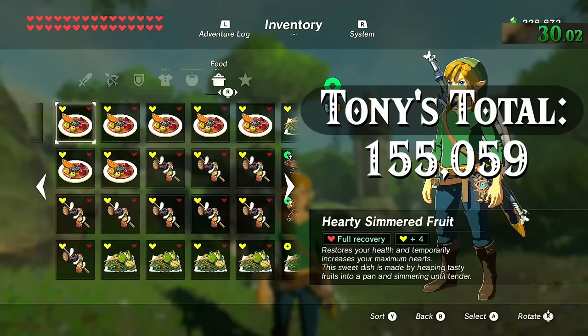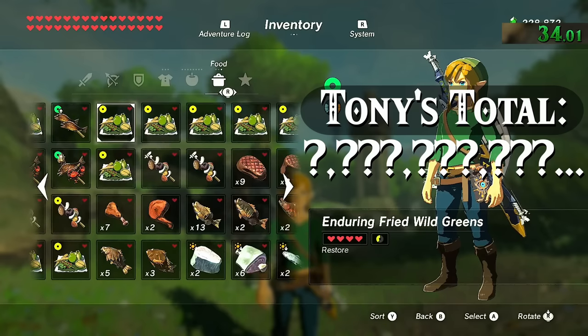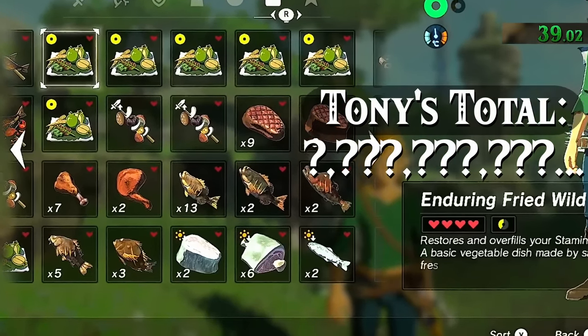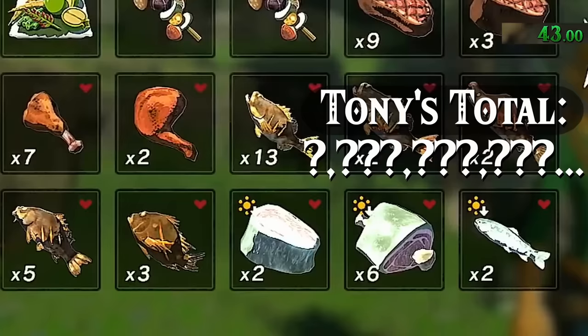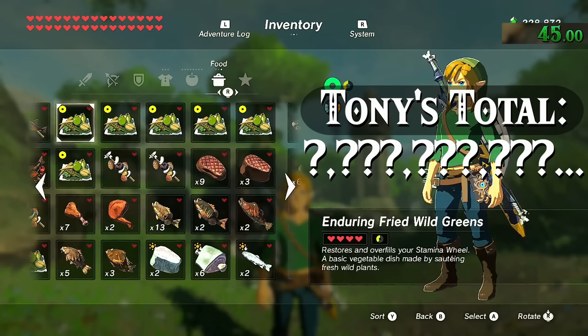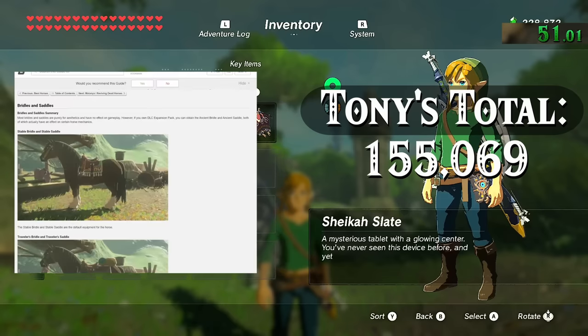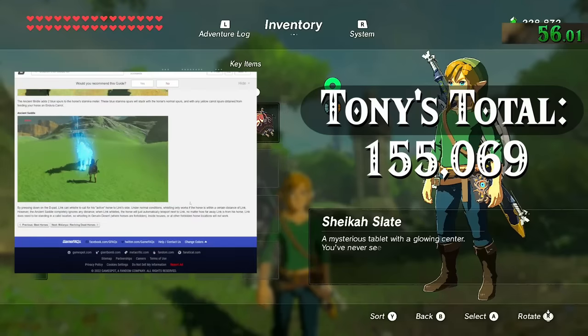3 pages of cooked meals, each dish taking up one slot, which would come to 60. However, some stuff like baked apples, seared steak, seared prime steak, roasted bass, etc. can all stack to 999, which really throws off my figures a little bit. So for the sake of this calculation let's just assume that all your cooked meals are unstackable. At least five different saddle and bridle sets for your horse — calculating for the base game only, not the DLC.